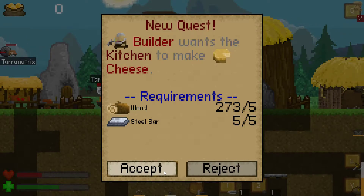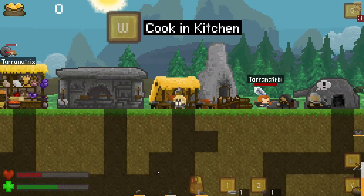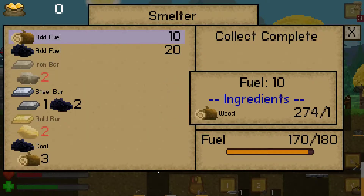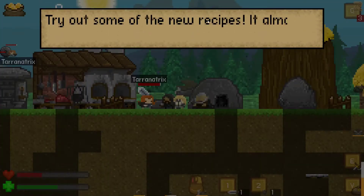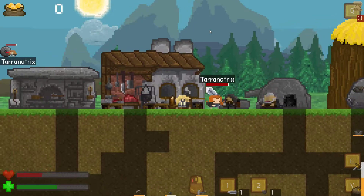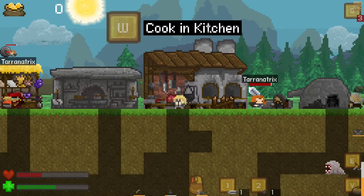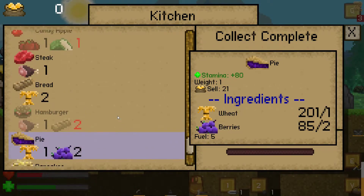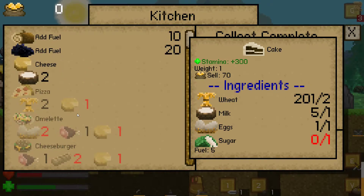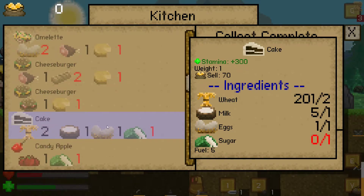I just talked to the builder and apparently we can now make a kitchen upgrade. We have the steel bar so accept it. Let's get this kitchen upgraded. Look at some of the new recipes - I almost feel civilized. Everything must get gradually upgraded. We can make a pizza now, and omelet, and cheeseburgers, and cake, candy apples - lots of new stuff. We need sugar, cheese that takes milk, omelets need eggs. Very interesting.